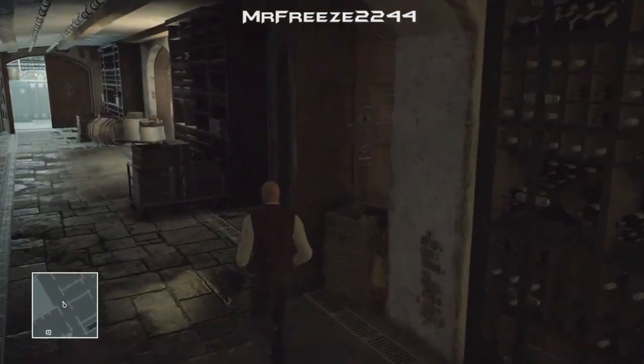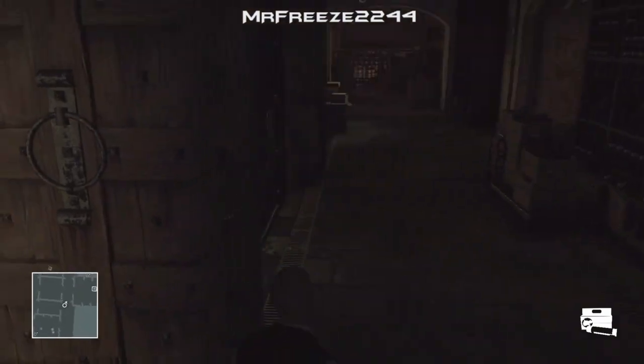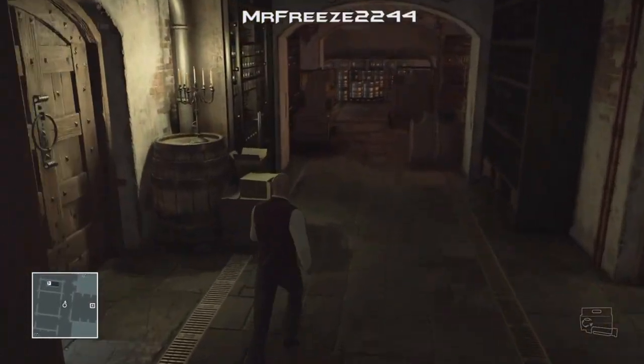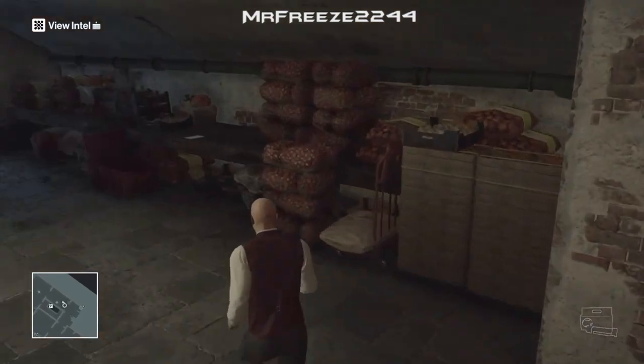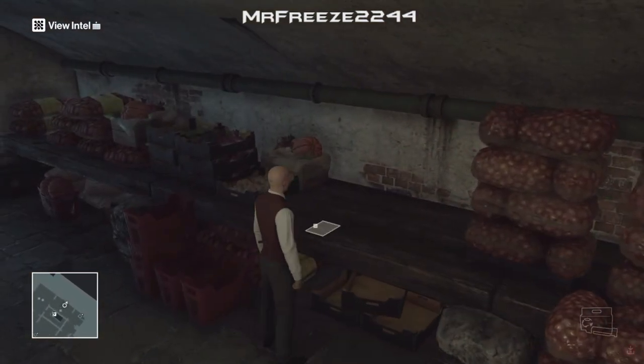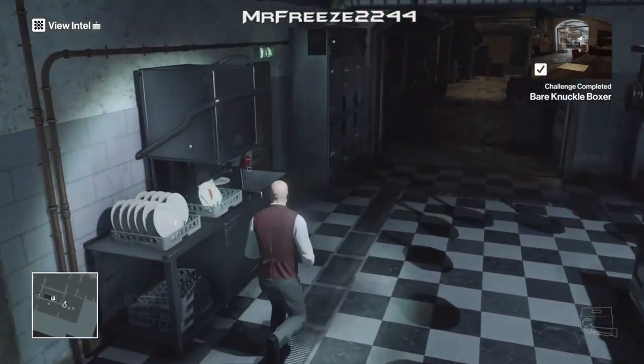Next we're going to grab the poison. The poison is just going to be in this pantry right here. There's also some in the kitchen if you want to go that way. Here's the recipe you need to go and pick up — you need to examine that. If you don't, it's not going to work, but you will get the bare knuckle boxer challenge completed.